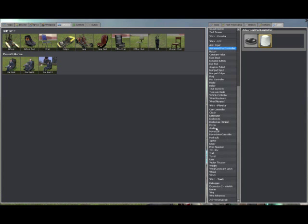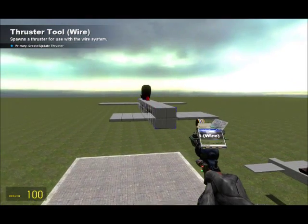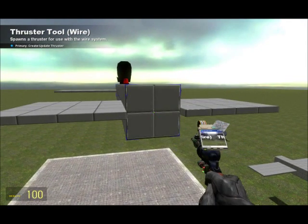Now the thrusters you need — seven thrusters: one for acceleration, two for stabilizing, two for pull, and two for rolling. Make sense? Yep.